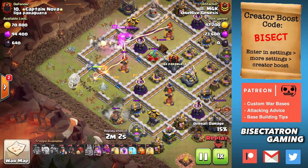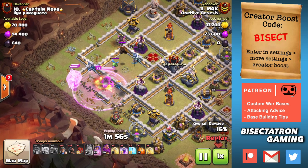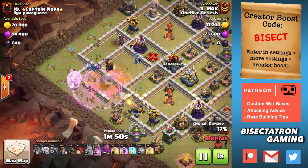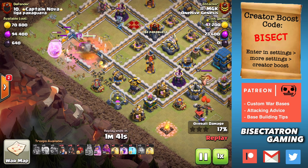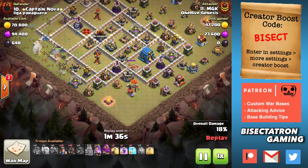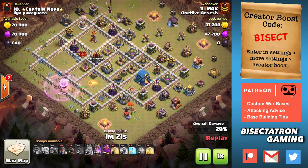You can see those first two Super Wall Breakers — one opens up the multi-inferno, the next one opens up that compartment above the mortar. This is similar to the last attack, kind of opening up that adjacent compartment and allowing the Queen to move along that inner layer of the base. In a way, it's not quite a queen charge or a queen walk — it's like a charge into the first layer of walls and then walking parallel, opening up the next door compartment using the Super Wall Breaker on that junction. It's a very interesting technique we haven't seen much before in Clash of Clans, and the Super Wall Breaker makes it much easier.